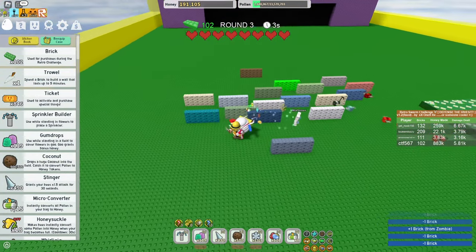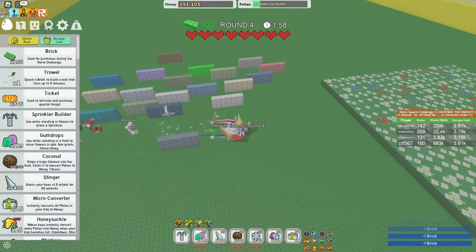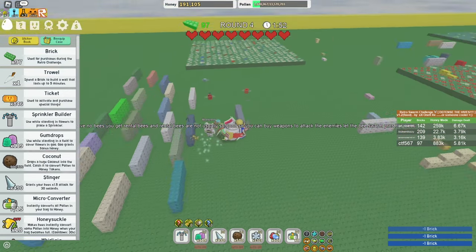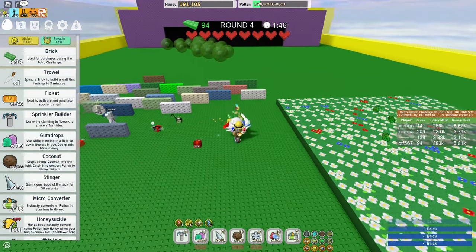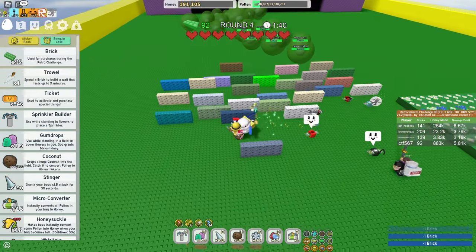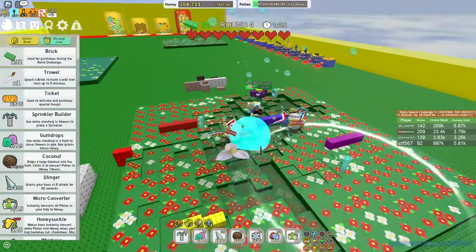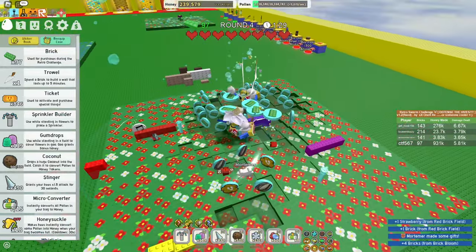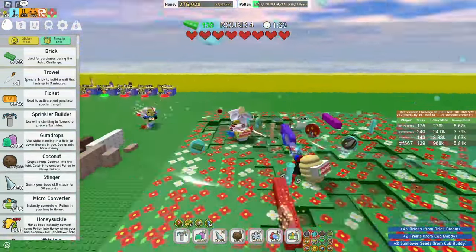We're just going to keep placing a couple — round three, we're making good work. We have lost a single heart, but that should be okay. All the slimes seem to be spawning on this side, just fortunate because I placed all my walls down here. Got the brick bloom — if you've played before, the brick blooms kind of work like sprouts and they just drop a ton of bricks for you to spend on gear and bees.